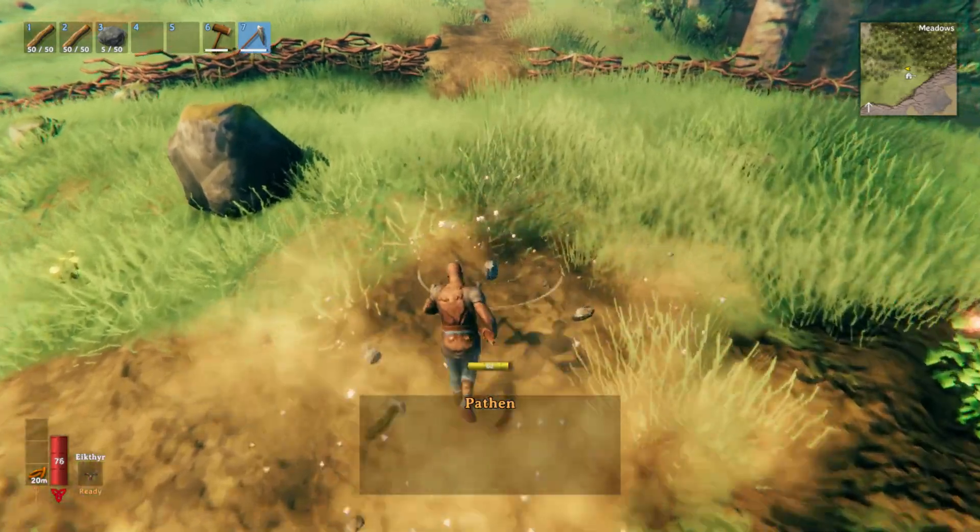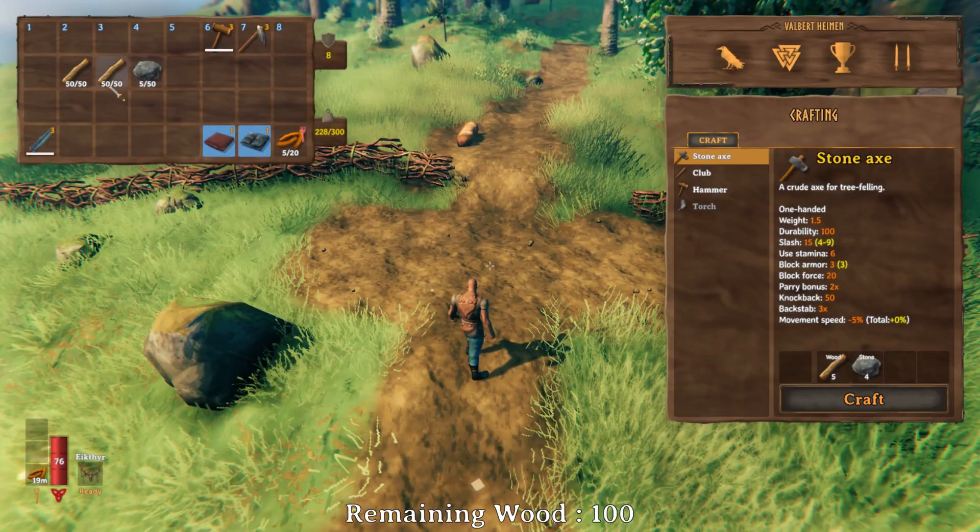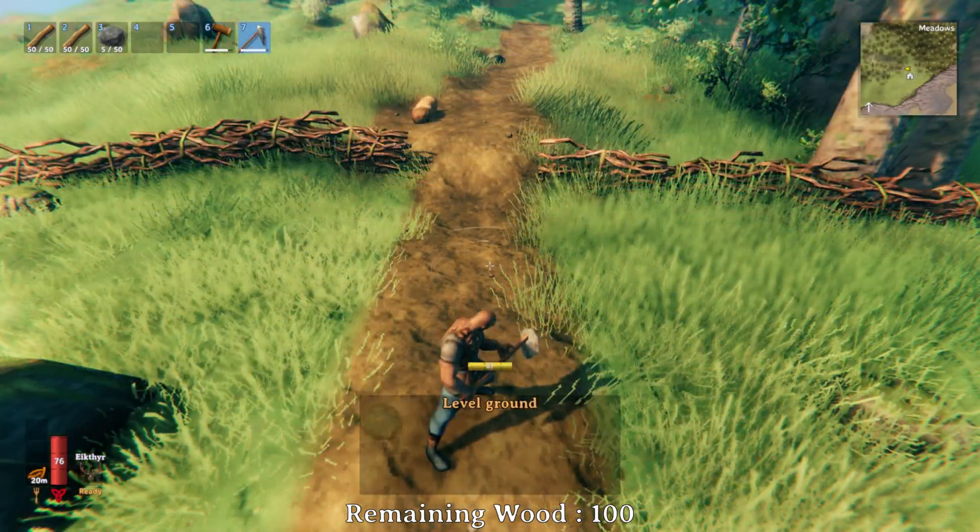If you want to build this for yourself, you can follow along with this build tutorial. The workbench, bed, chest, and campfire will use 30 wood. This leaves only 70 wood for the build.